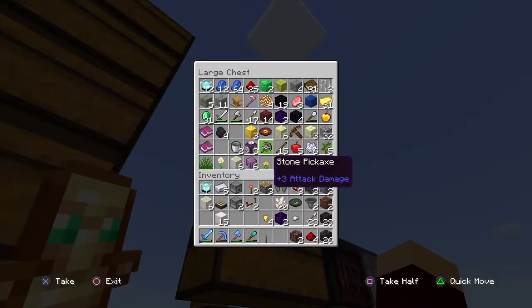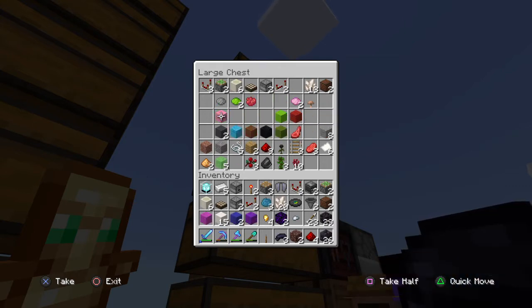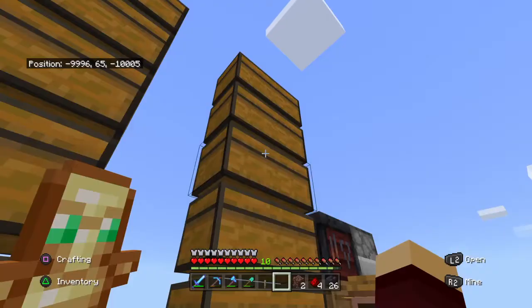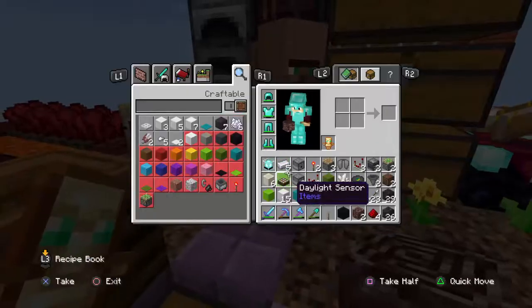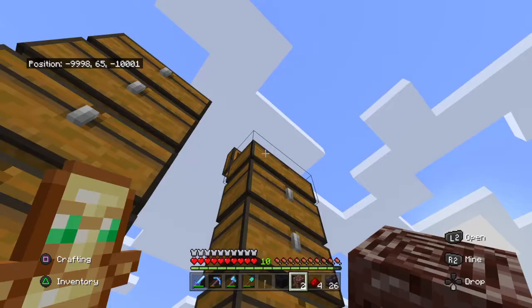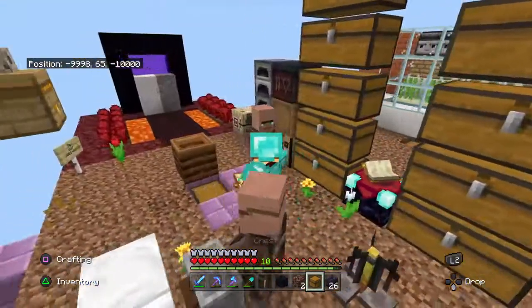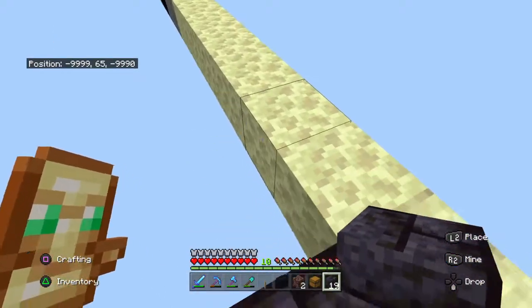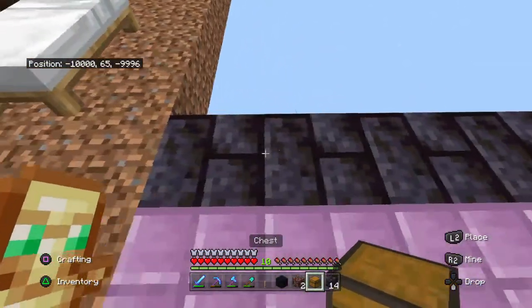If I still have any wool left, like right here, I'm gonna turn it all into beds. Let me just dump it in this chest — that chest is actually full, are you kidding me? It's time to start another chest section. I'm actually going to start doing something over here before going back to get more ancient debris — I'm going to be making all my chests over here.